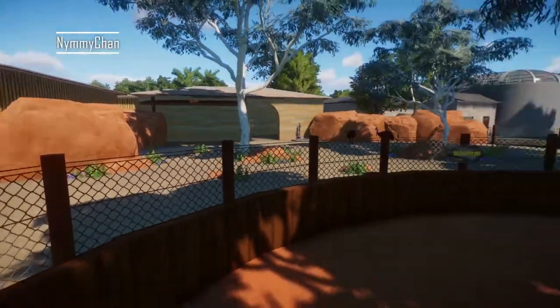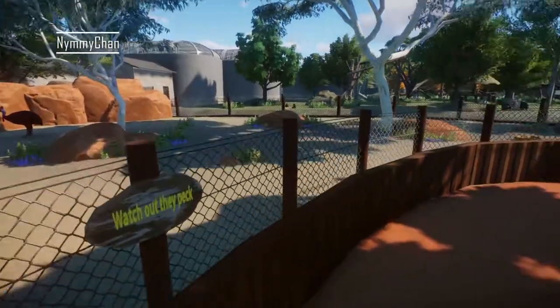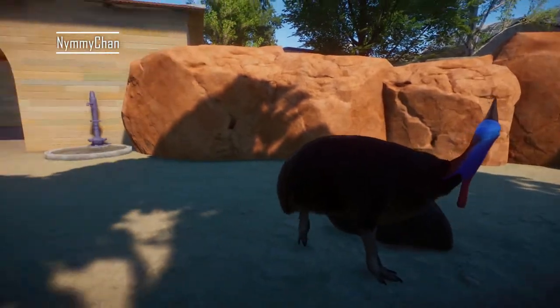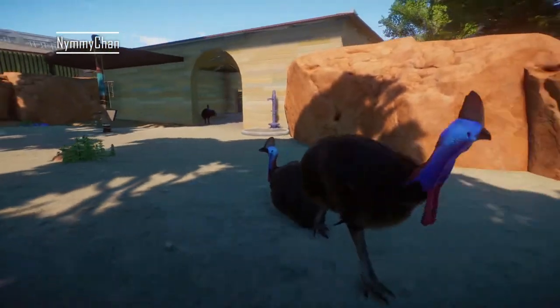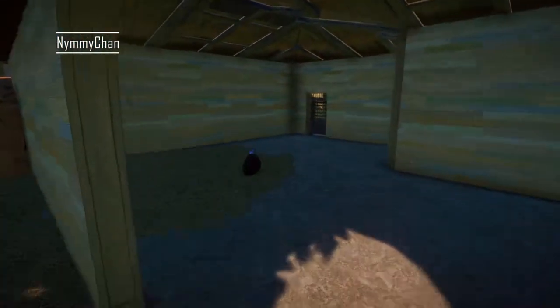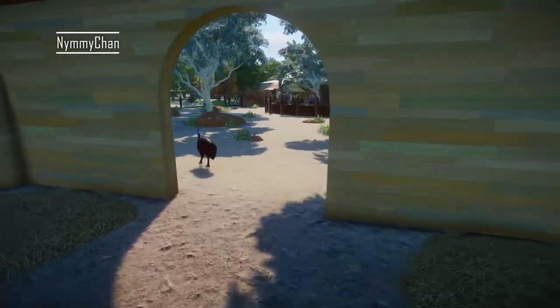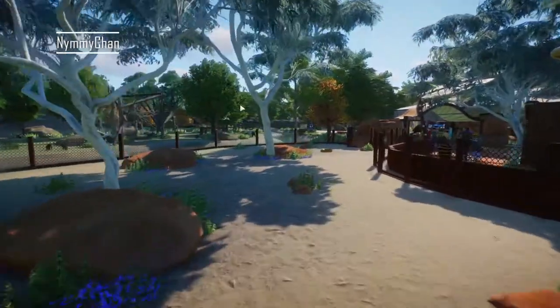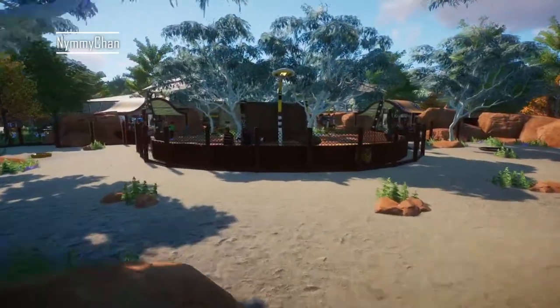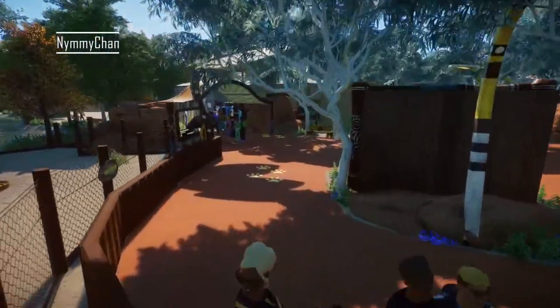'Watch out, they pack!' — good warning, because I wouldn't want to get packed! I keep wanting to call them emus, but they're cassowaries — though they look like emus and are actually related to the emu family. I really like the outside with the trees — it kind of separates the space and keeps it from looking bland. I enjoy it.